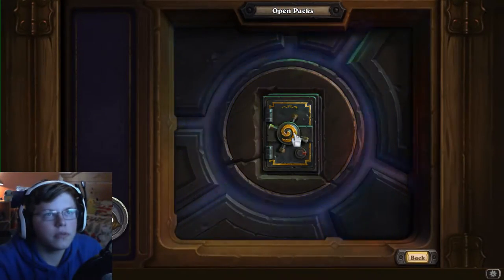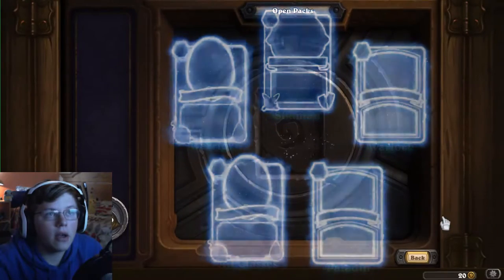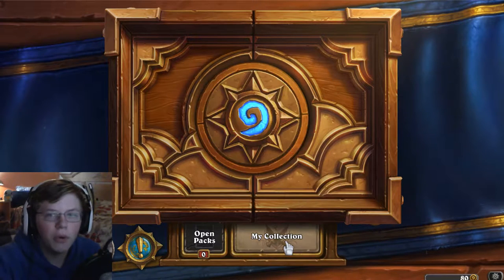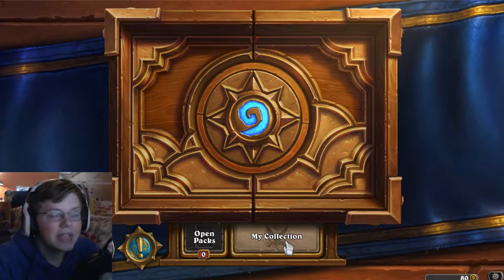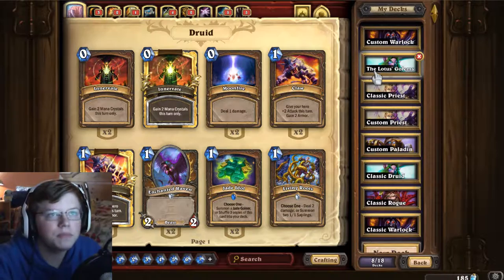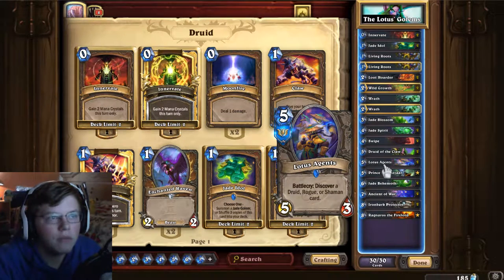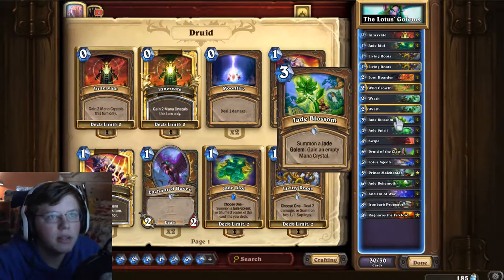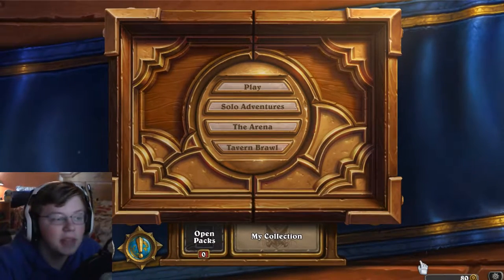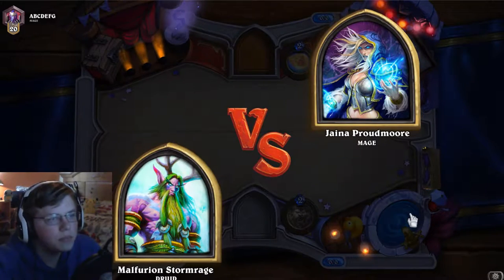None of those are amazing either. Last pack, guys — no legendaries yet, but that's fine. I'll take an Alley Armorsmith. We didn't get anything too exciting, but what we're going to be playing with today is one of the new Jade Golem Druid decks. I actually got a good amount of the cards — both Jade Behemoths, Lotus Agents, Lotus Spirit, and Jade Idol — so we're going to be playing a Jade Golem Druid deck today.